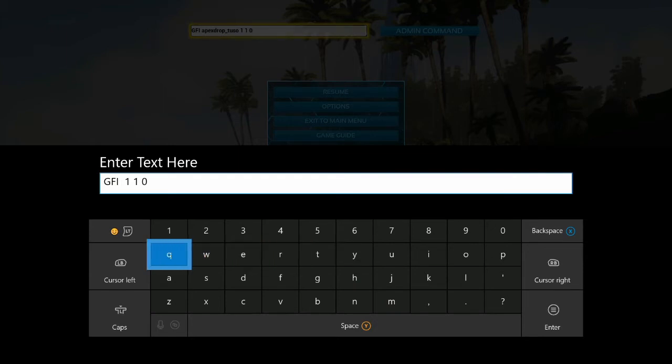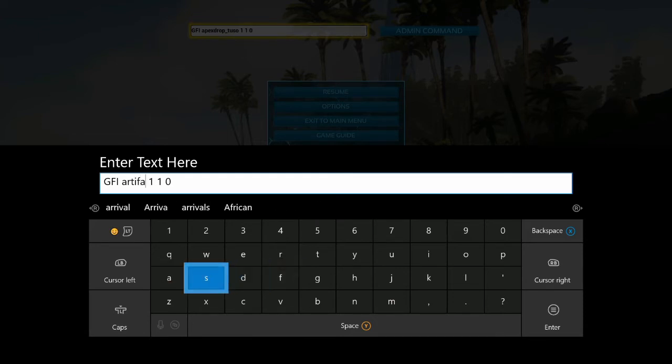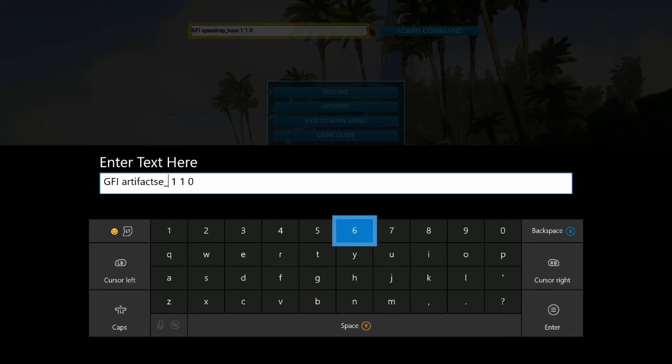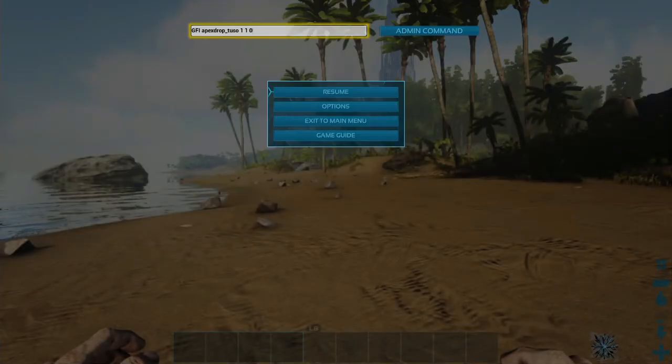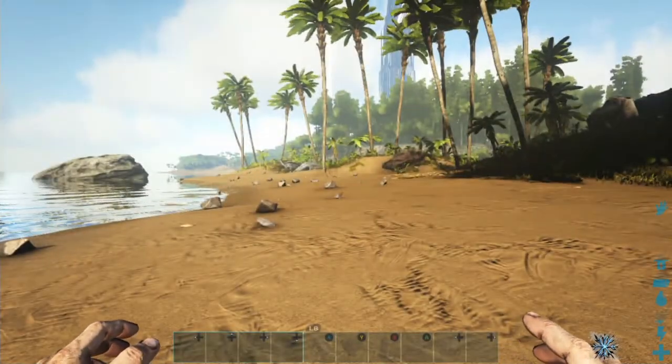Finally, here's how to get artifacts you can't get with item numbers — especially useful for Scorched Earth or Aberration. Type 'GFI' then 'Artifact' in capitals, then 'SE' for Scorched Earth or 'AB' for Aberration, followed by '01' for the first one. Then try '02', '03' and so on — you'll soon find out how many there are. There you go, that just popped up confirming I got it.